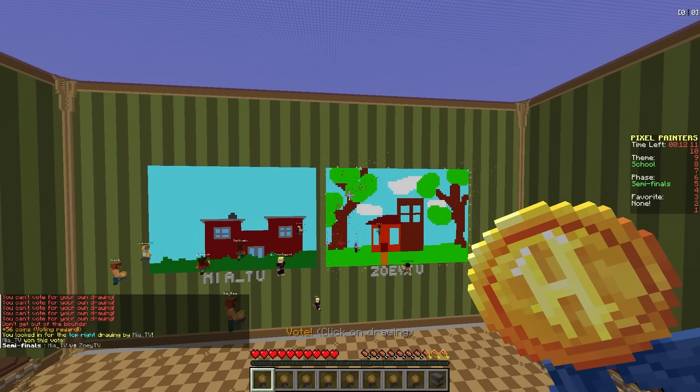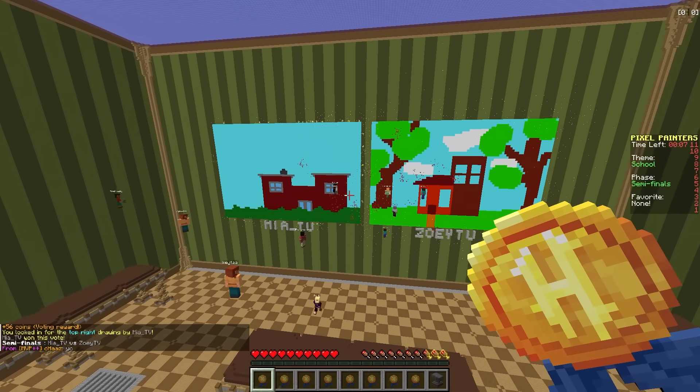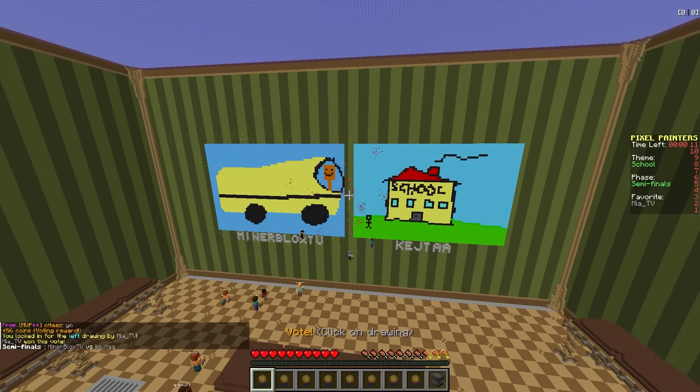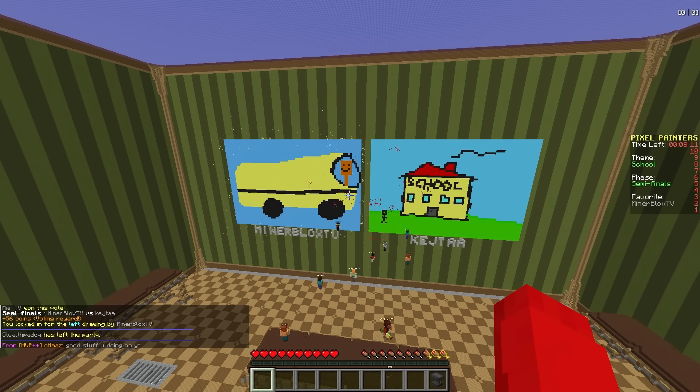Oh, I like Mia's! He spelled it wrong. Who else thinks the bottom one is goated? Mia actually cooked - Mia kind of did cook. I'm not gonna lie, I have to vote for her. Now it's Mia versus Zoe. Zoe's is good. I like Mia's a little more - it looks more like a school but the bushes are messed up. She commented on your bushes. The Miner's winning that round for sure. Did I really not win with Baldi's Basics?